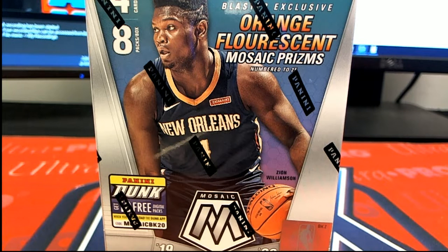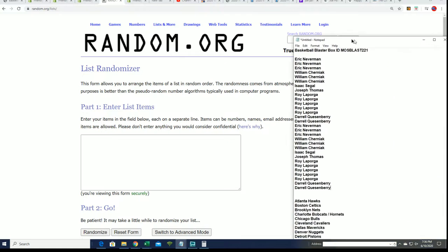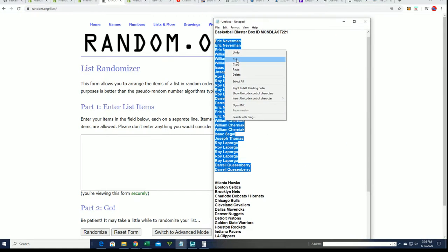All right, here we go — Panini Mosaic blaster box. Let's see what happens. Let's start the random; somebody's gonna get a team.